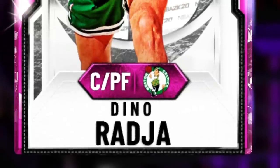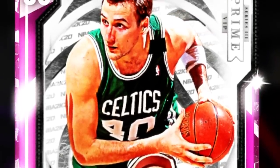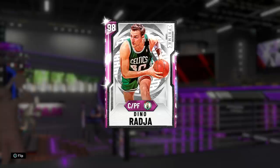Ladies and gentlemen, boys and girls — introducing a card that's making its debut in MyTeam, taking people down left and right. As you can tell by the title, he's basically a hidden galaxy opal. I'm talking about none other than 98 overall pink diamond Prime VIP Dino Raja. And I know as soon as you see this card, you're thinking the same thing I was — who is Dino Raja? Honestly, he's probably a historic card back in the Michael and Kevin McHale days, but this card is a beast.